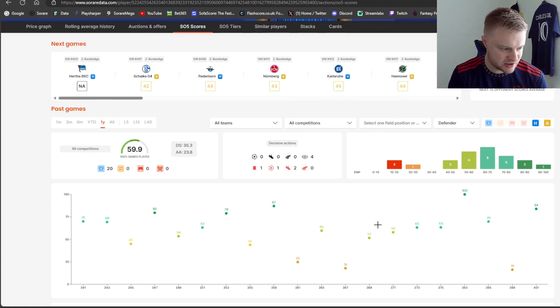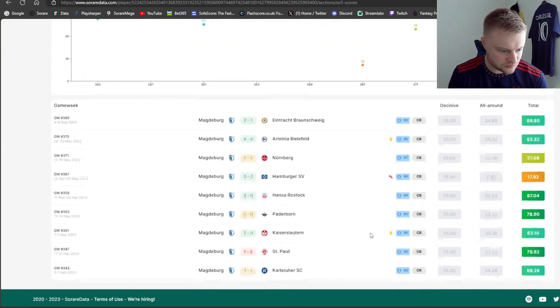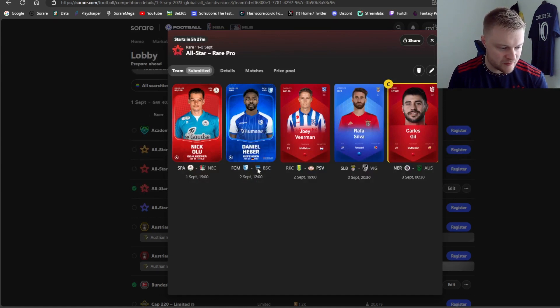I've gone for Ingebrigtsen in defense to get good scores, especially at home in the second division of the Bundesliga. Look at those home scores - he's never gone past 22 apart from one game where a penalty was conceded. He's a very good defender to have, especially as a super rare reward. If you're in the market for a second division defender, I'd highly recommend him. He's playing against Hertha who got relegated and I still think he's quite strong to put in the all-star rare pro team.